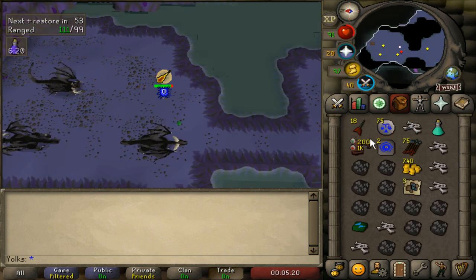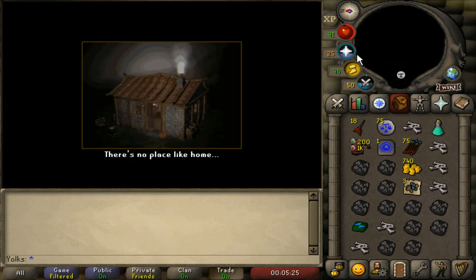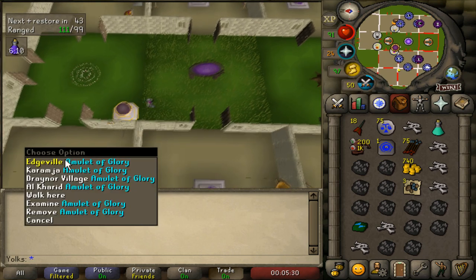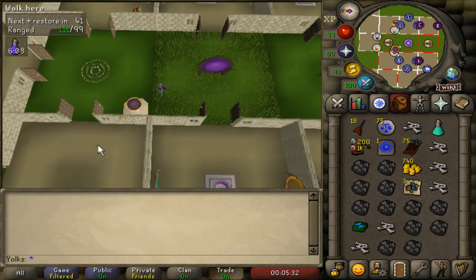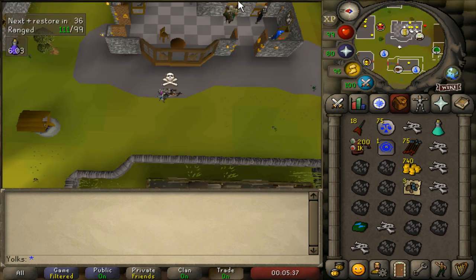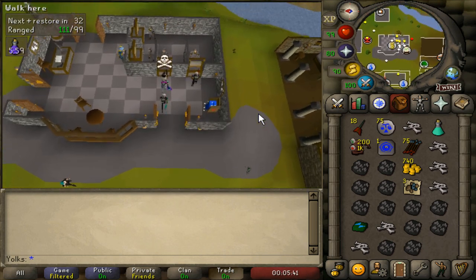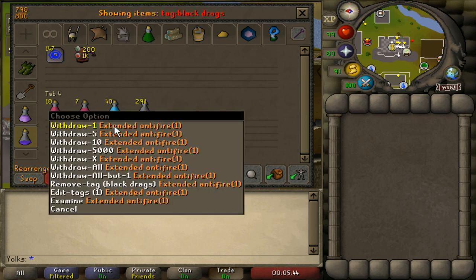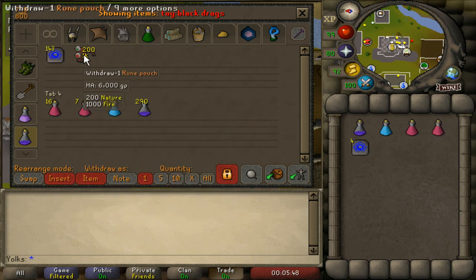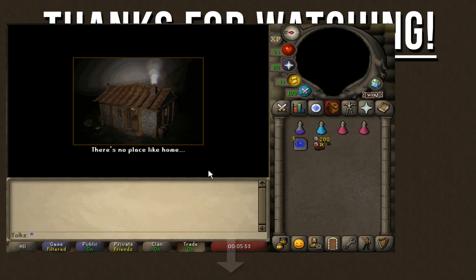Once your inventory is full, you can teleport to your house to recharge your stats. I'm using my Rejuvenation Pool to recharge them, but if you don't have that, you can always use someone else's Rejuvenation Pool in World 330. You can also use the Clan Wars Portal to recharge your stats, or you can use your altar inside your house and then just eat some cheap food to heal your health all the way back up. Then you can go ahead and deposit all of the loot, set up your inventory like you did before, and then bring yourself back to the Brutal Black Dragon's location whichever way you got there previously.